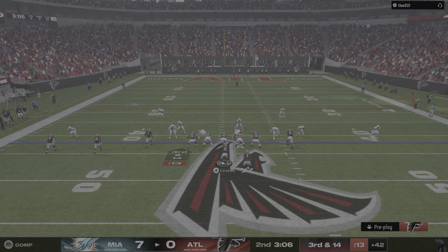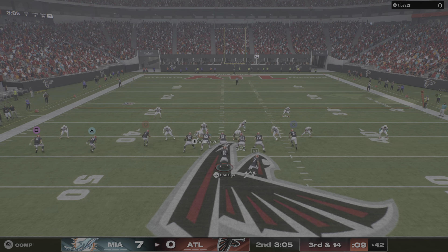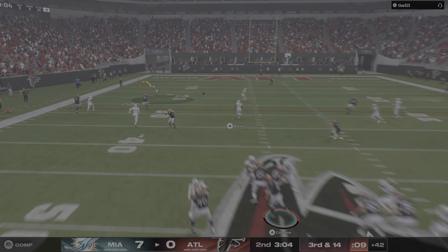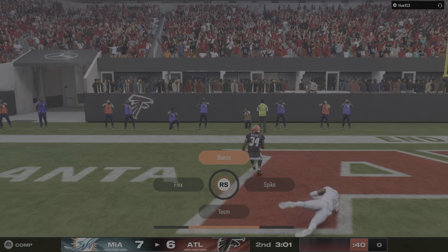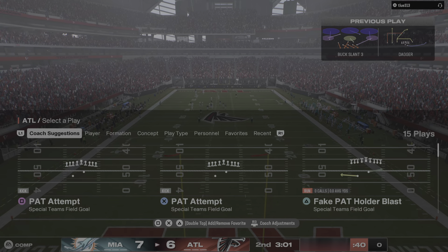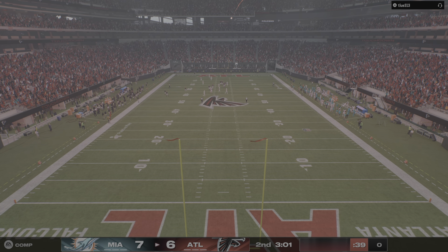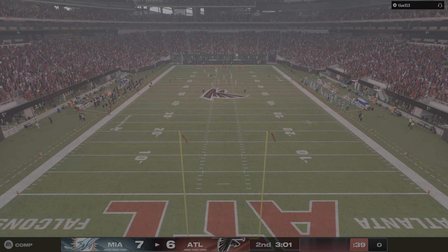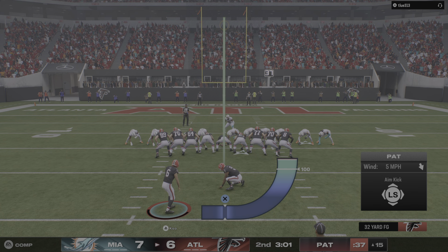Now Cousins going to change it up on second and 14. And it's knocked away and incomplete. They decided the opportunity was there and launched a deep ball, but he was unable to get away from the defender. Couldn't create space, couldn't uncover the end of the route. That one winds up incomplete.